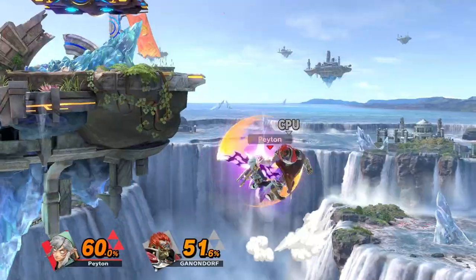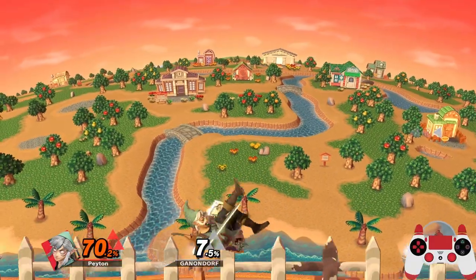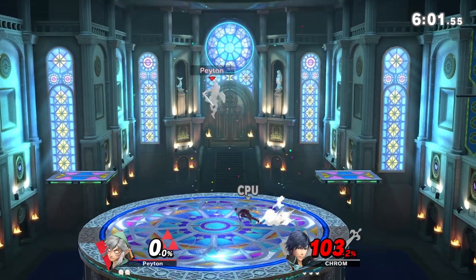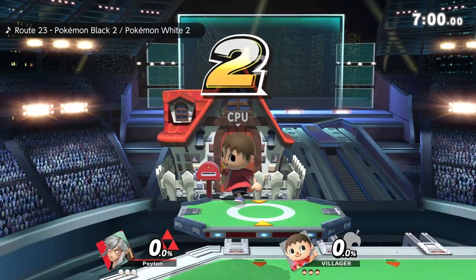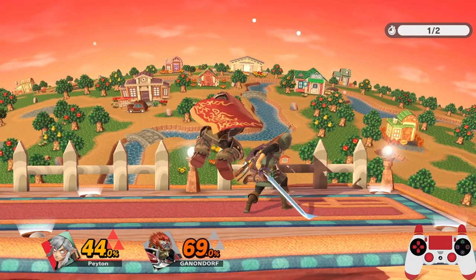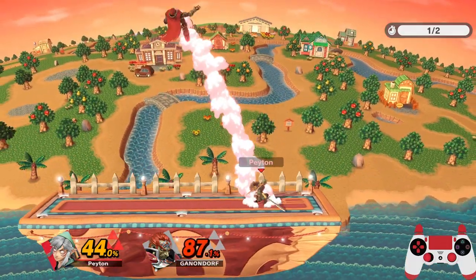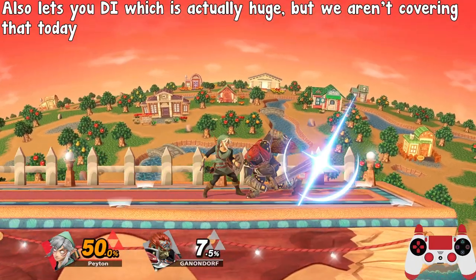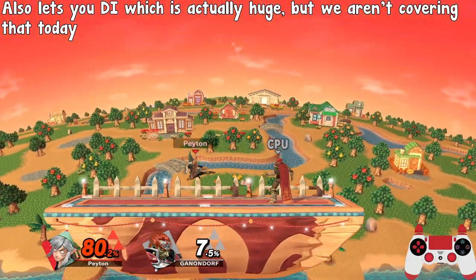So far, all of this has been for stage spikes, but what about on the ground? Teching isn't just limited to saving your stock offstage. If you get hit hard enough, you'll enter a state called tumble. This state doesn't do all that much — it just prevents you from fast falling unless you use an aerial.